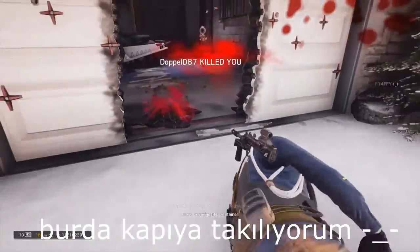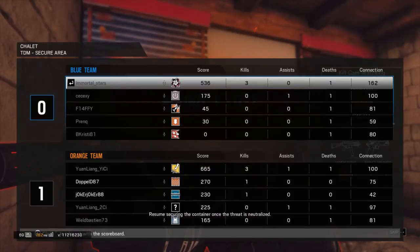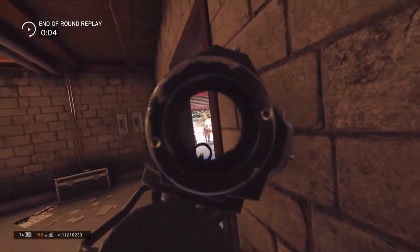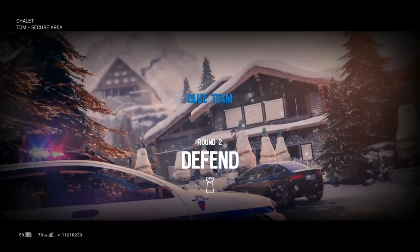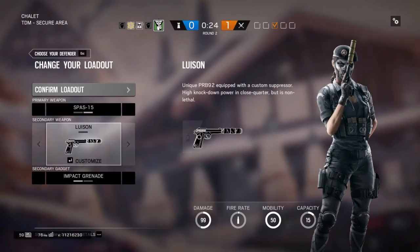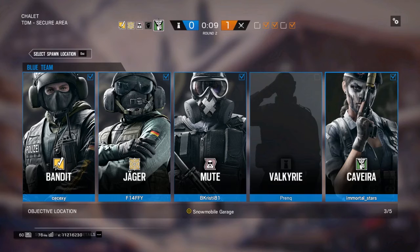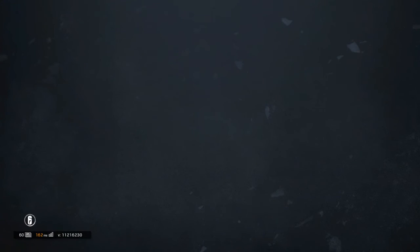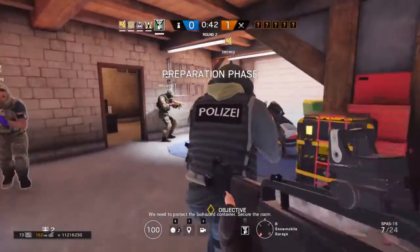Trap. Securing the container. Resume securing the container once the threat is neutralized. Op four eliminated all friendlies. We need to protect the biohazard container. Secure the room.